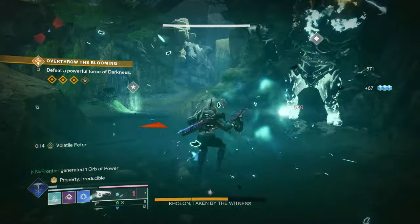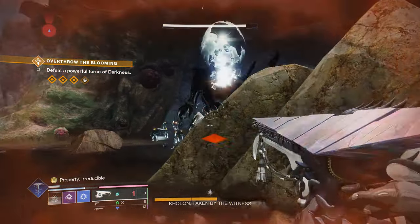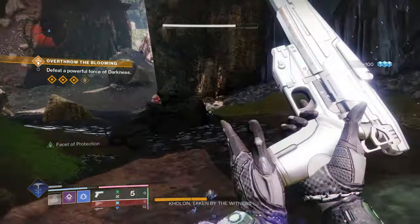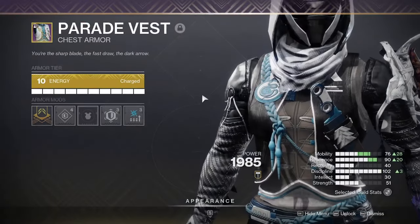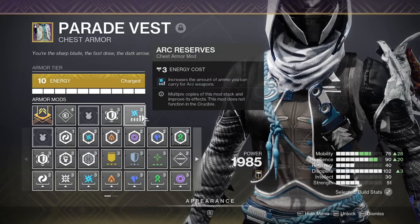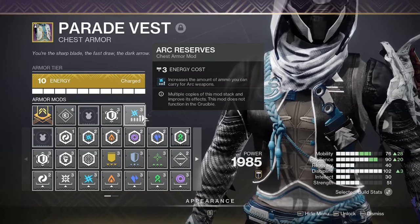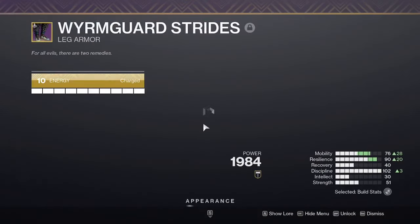All of this ties together because we want to spam class ability energy to trigger Ascension — amplify yourself, reduce damage taken, and jolt targets. Or just use class ability on the floor to reset your Snare Bomb: dodge, Snare Bomb, dodge, Snare Bomb — constantly weakening targets and dealing more damage over time. For the chest piece I'm running Concussive Dampener to further reduce AoE damage taken, and Arc Reserves to ensure Tessellation always has enough ammo since I'm using it so frequently.